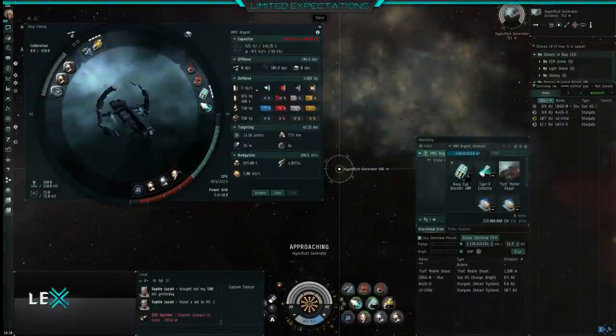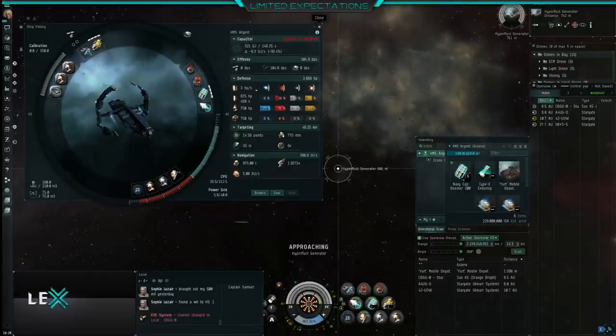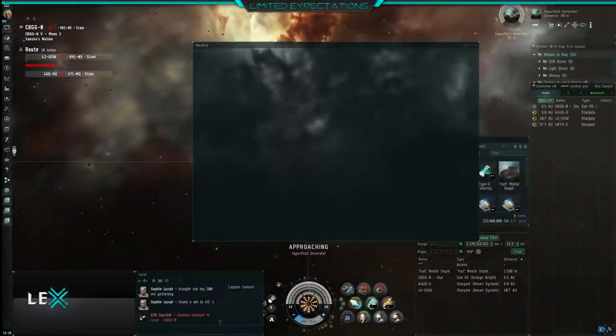Hello everyone. This is going to be a short tutorial on standard sleeper sites in NullSec. They are quite dangerous for frigates, but essentially what you'll need is a micro-wheel drive, a data analyzer and a relic analyzer.